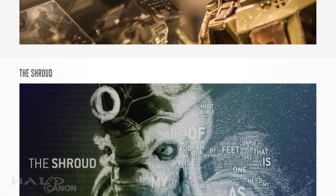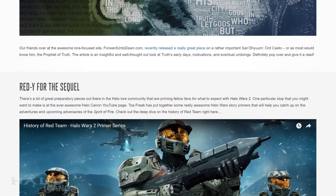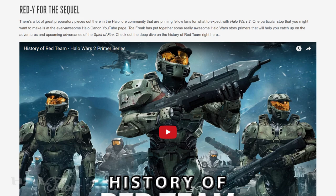Next is a shoutout to the website Forward Unto Dawn. A little while back they released a very interesting analysis of the Prophet of Truth — his history, his character, and his motivations. It's a great read no matter your knowledge level. Finally, much to my surprise, Grim linked to my History of Red Team video. If you want to get ready for Halo Wars 2, I'm constructing a Primer series much like I did with Halo 5 — the second episode of which is about Red Team, the first about the Spirit of Fire. Keep an eye out as there are plenty more to come.